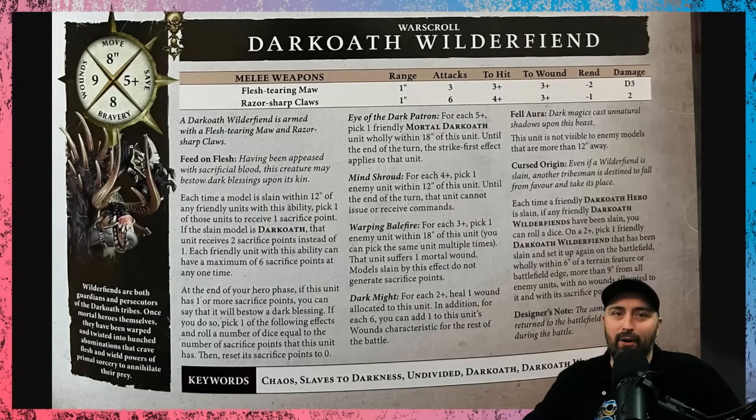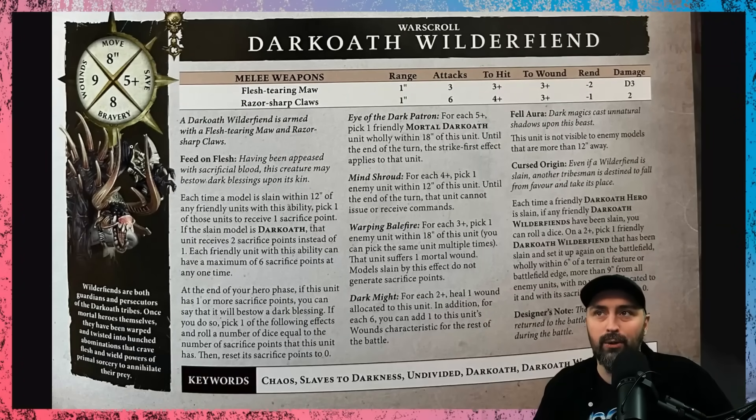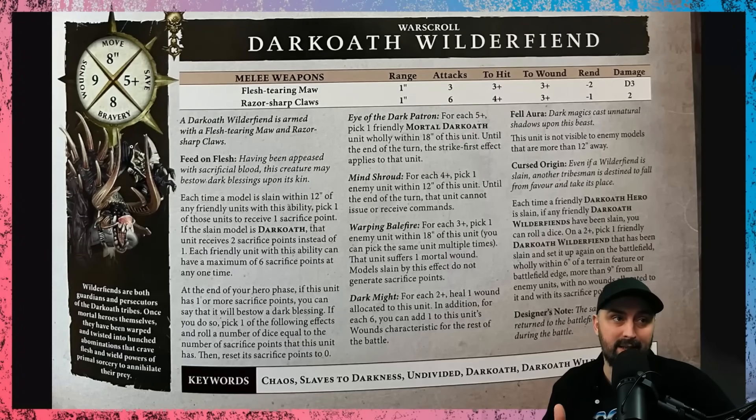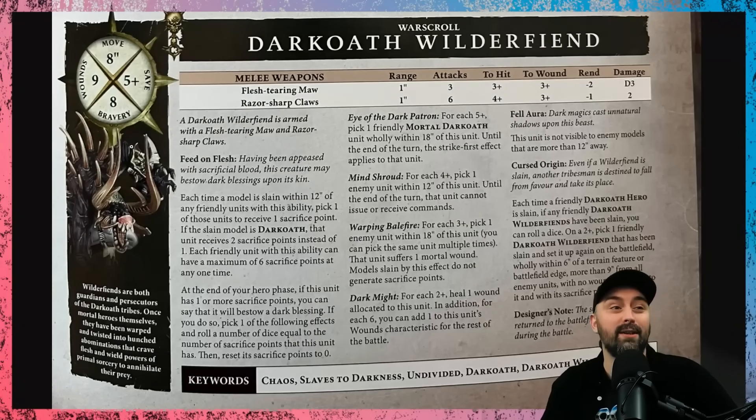The next unit we're going to talk about has easily the best combo we might have seen in Age of Sigmar 3 — I'm trying not to hype it up too much. The Dark Oath Wilder Fiend is nine wounds with a five-up save, and it's not too bad in combat: three attacks that do D3 damage, and six attacks that do damage two. Nine wounds, five-up save though — not that survivable, but they've got an amazing set of abilities for surviving, and even if it dies, don't worry, we've got some tricks of the trade for that.